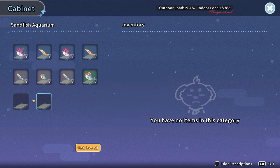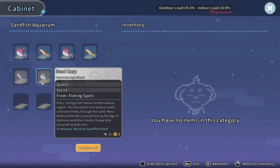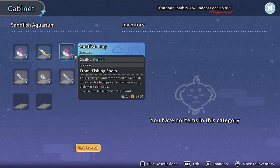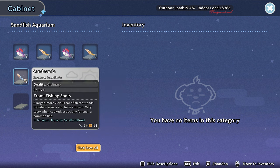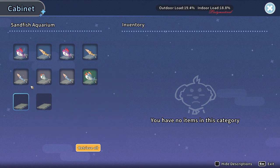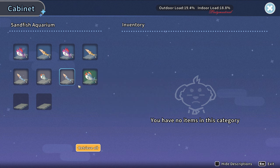So it's already done breeding. The first day you put them in your front yard you don't have to feed them, just put two of the same fish together. My experience is the next day you already have two fish, and then after one week another fish, and then the next day again another fish.